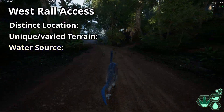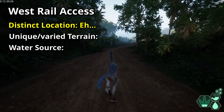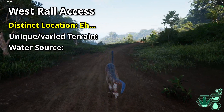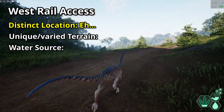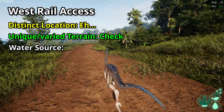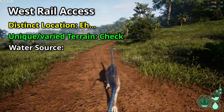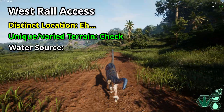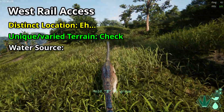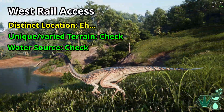West Rail Access: distinct location — nothing really pops out here, but there's nothing particularly egregious either. It's a rather plain area but still has some sort of vestige of its own personality. Unique or varied terrain — check. It sports a blend of plains and forests with significant slopes surrounding the road winding through the forest. Nothing about this zone is unique, but the variety of generic elements still allows it to pass by this metric. Water source — check. It's got a small pond. Overall, I'd rate it a B.